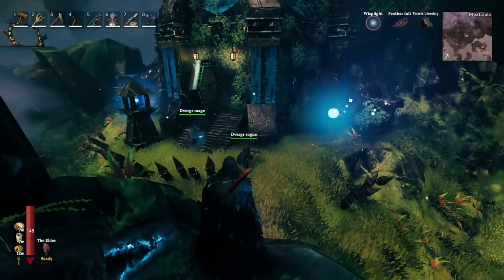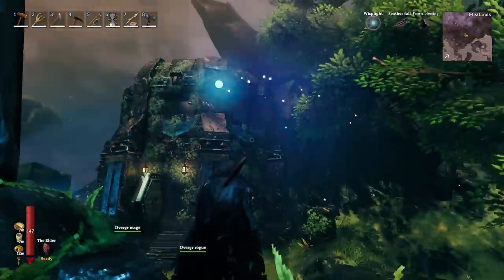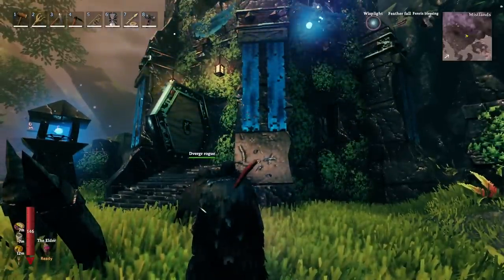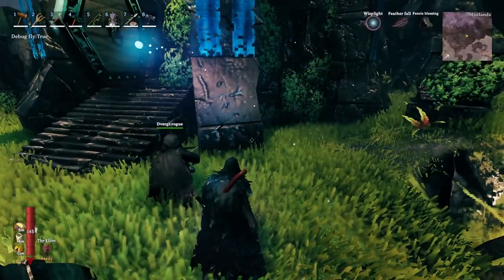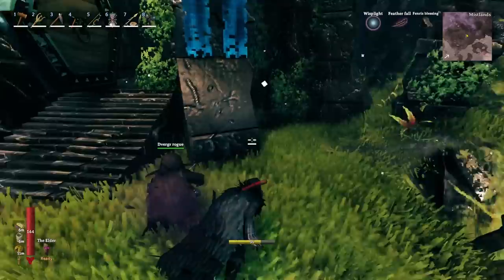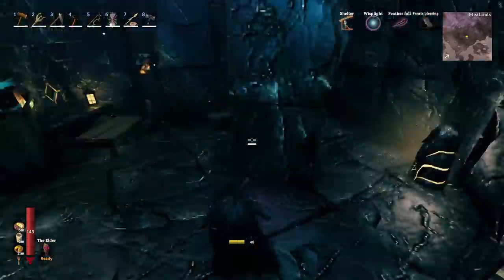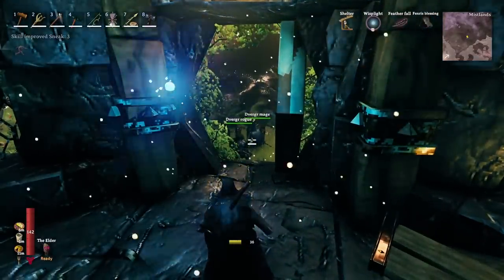The next two tips involve the Dvergr outposts. While out running around, you're going to come across a lot of these little outposts — some will have Dvergr in them, some will be run-down dungeons. For these tips, we're focusing on the ones that actually have Dvergr in them. Not only do they contain soft tissue and extractors, you can also do a few other cool things with these outposts. If you start sneaking around them, your sneaking skill will raise. As long as you do not attack them or mess with any of their stuff, your sneaking skill will eventually raise. You can just do loops around their structure and safely raise your sneaking skill, because they will protect you if anything comes to attack the base.